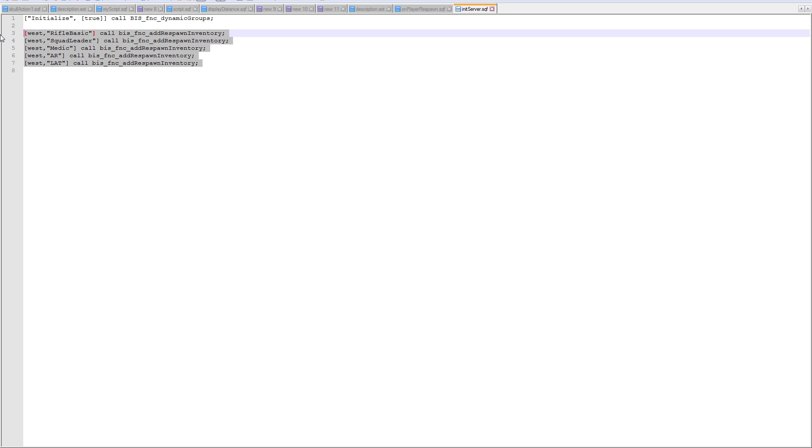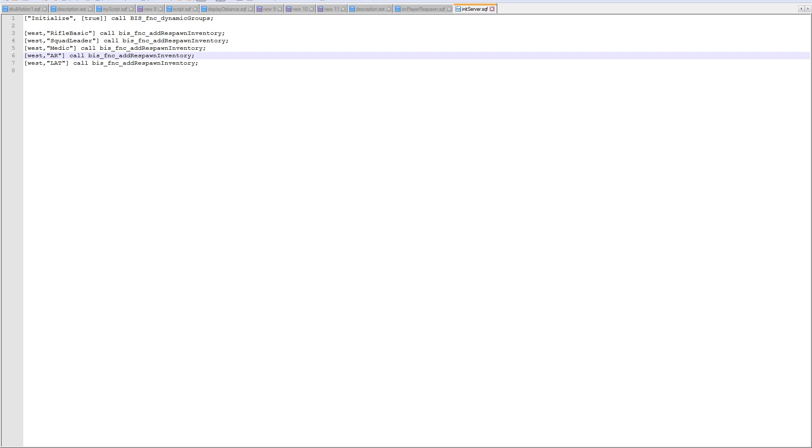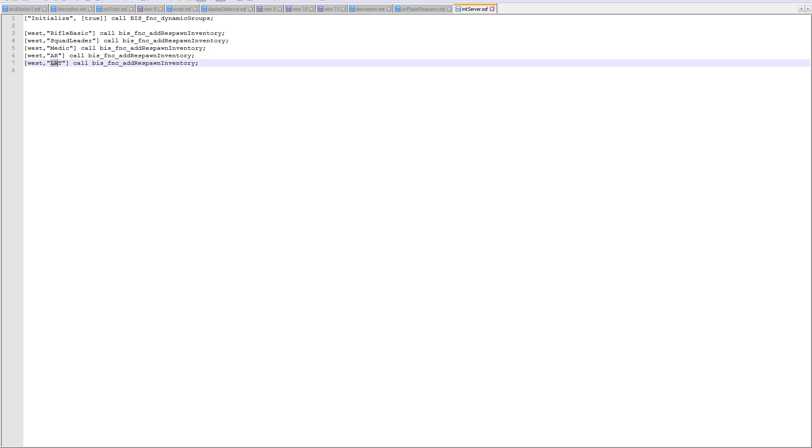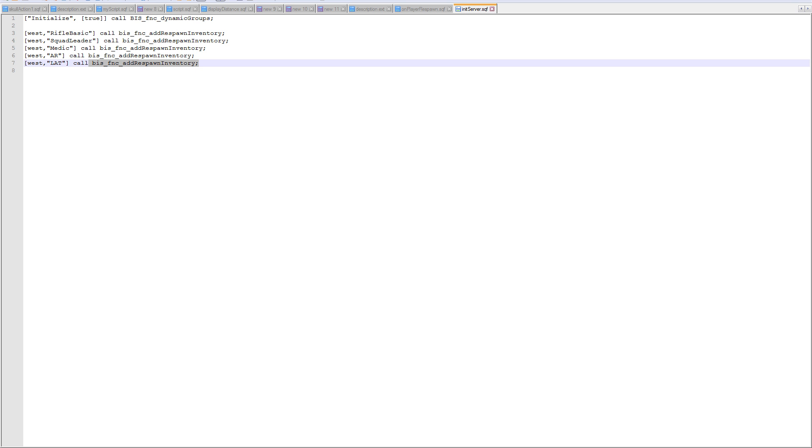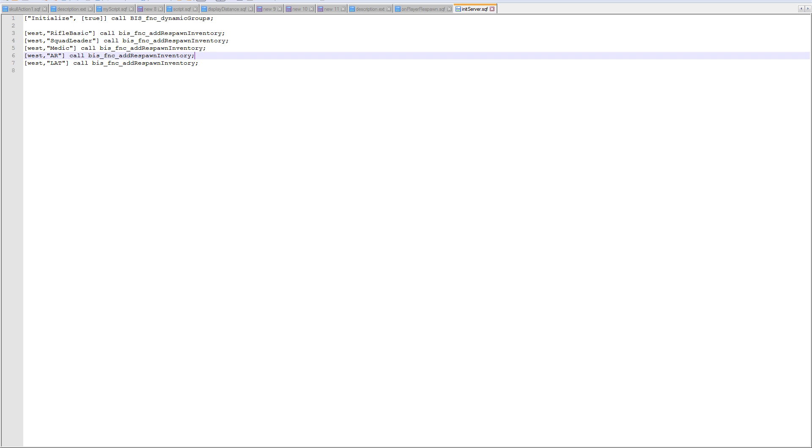I added these lines into the init_server.sqf, which is a file the server will run if you create it and place it in your mission — the server executes it as soon as the simulation starts. For all the west units, I added the role_rifle_basic. All of these are available for players as soon as the mission starts. This function has global ramifications, so running it on the server makes it available for all connected clients.